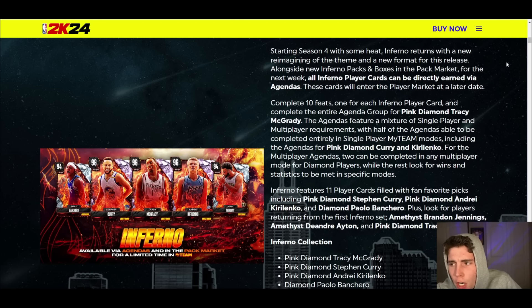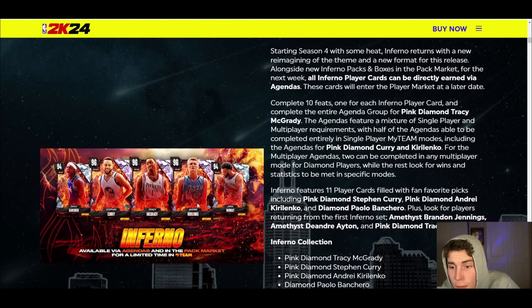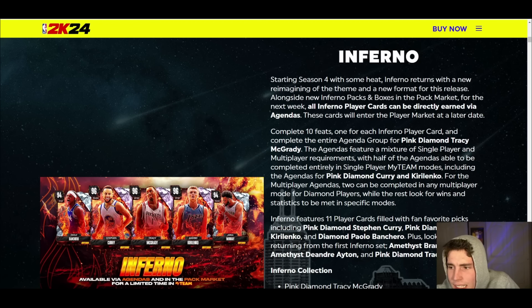Starting in Season 4, Inferno returns with a new reimagining of the theme and a new format. Alongside new Inferno packs and boxes in the pack market for the next week, all Inferno player cards can be directly earned via agendas. Complete 10 feats — one for each Inferno player card — and complete the entire agenda group for Pink Diamond Tracy McGrady. Half of the agendas can be completed entirely in single-player modes, including Pink Diamond Curry and AK-47.